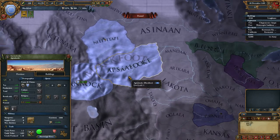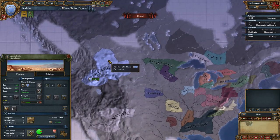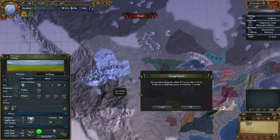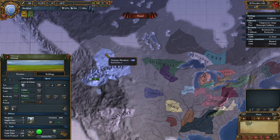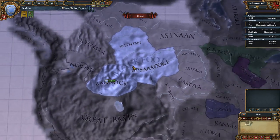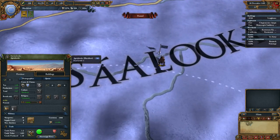Last episode we annexed this territory here, so we finally have all three. What I wanted to do next is change these cultures to get them all the same, which apparently is Dakota. My starting province here had Cheyenne as my starting culture. I just want to make them all the same — I can go ahead and change it here as well once our building is finished.